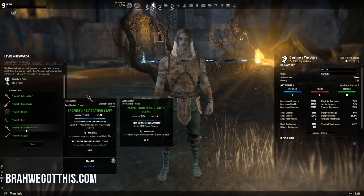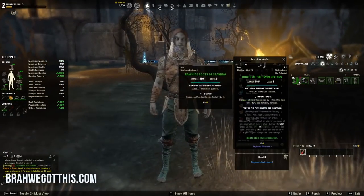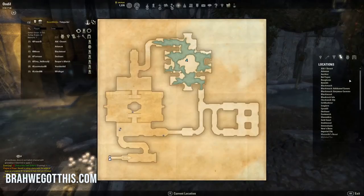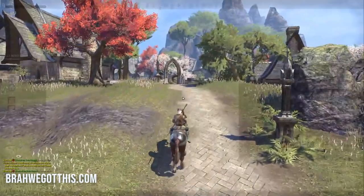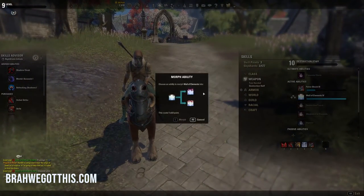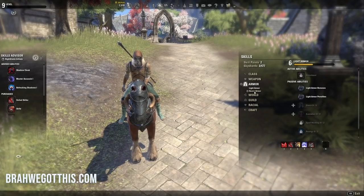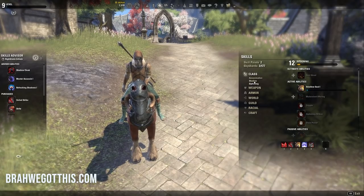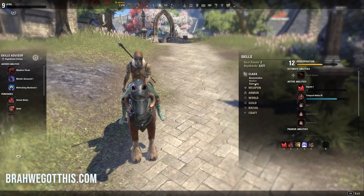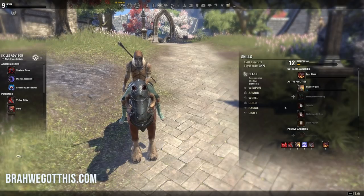We just leveled up. We're going to invest points into magicka and we just got medium boots. We have three skill points, so we're going to morph our Wall of Elements into Unstable Wall of Elements. We now have both light and heavy armor lines. For our ultimate, I really like Soul Shred — I'm going to get Soul Shred and put that on my bar. Now we're on our way to level 10; we're on level 9 right now. Once we hit level 10 we're going to do something else.